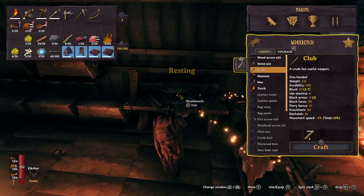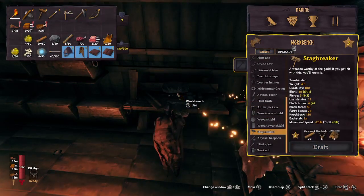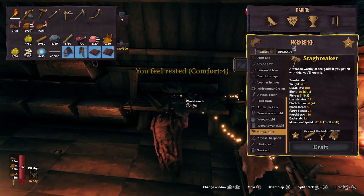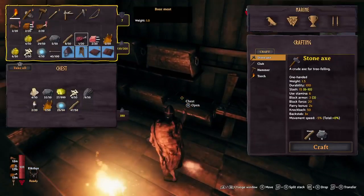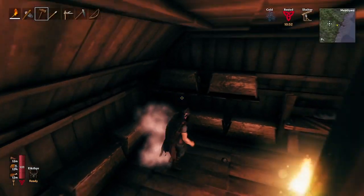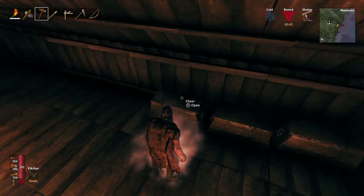Now let's see what we can do about this hammer. There it is — the stag breaker. It requires a level two workbench, which means it'll probably require a level two workbench to repair as well. Five deer trophy, 20 core wood, and two leather scraps. We might need more leather scraps. I killed a boar on the way here but it didn't give me any leather scraps, so that kind of sucks. We should have the deer trophies — yeah, we actually have exactly the right amount of deer trophies.